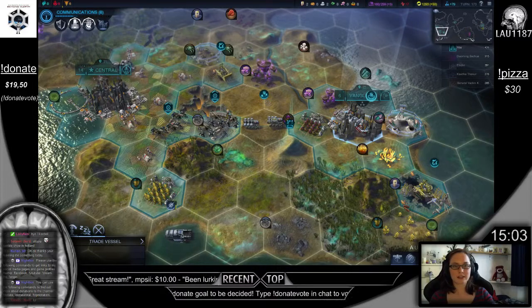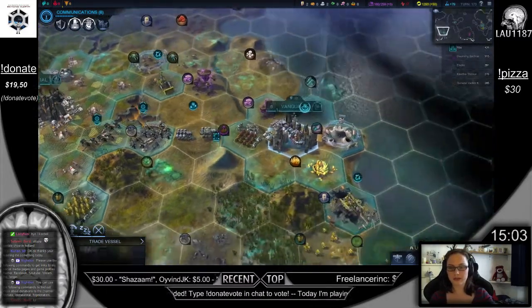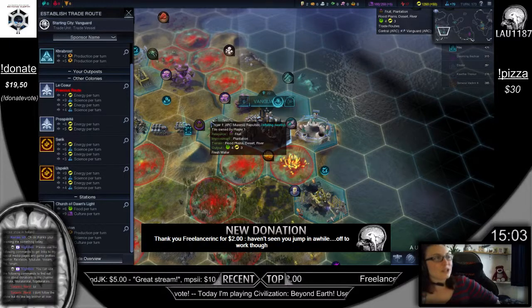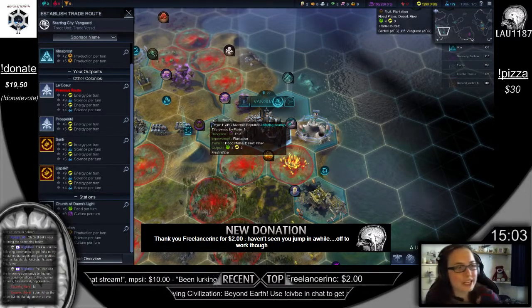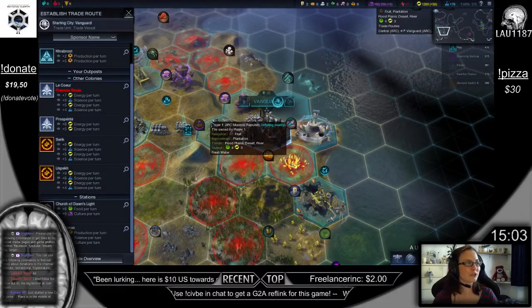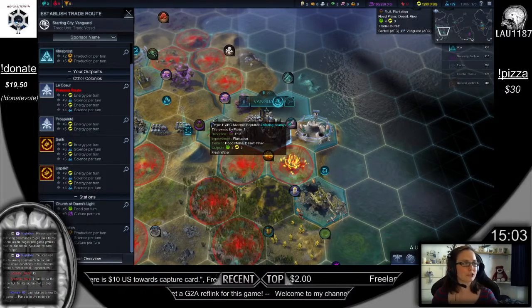Let's get back to the game. A unit needs orders. We have a trade... That took a while. It seems like Stream Tips is working again — donations are working. Freelancer is no longer here; I already added it to my donate total, because he told me about it and I checked my PayPal. But it seems like Stream Tips is working again, guys. That's good to know.